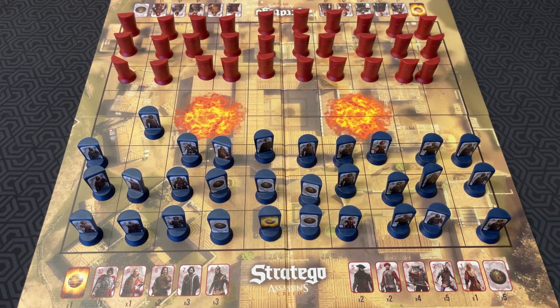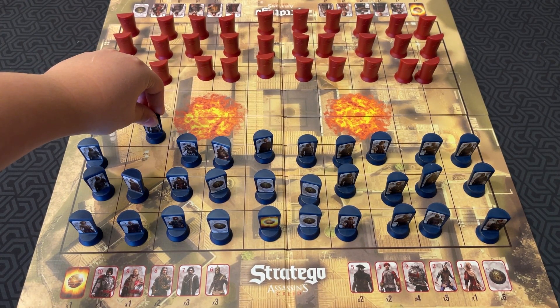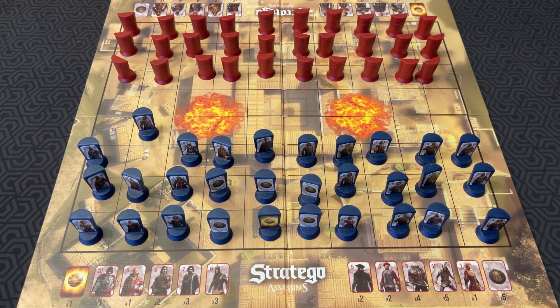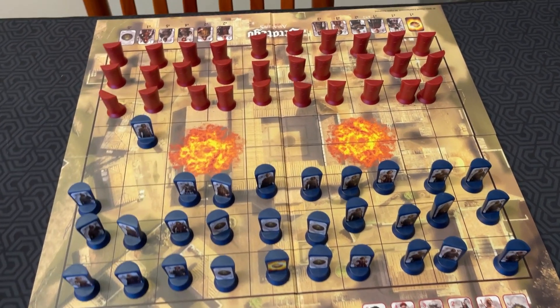These obstacles are supposed to be mountains according to the rulebook, but they're clearly fire — I don't know why they're called mountains, probably a holdover from the original game. Once you have moved a piece, you cannot break the two-square rule, which means you can't make more than three successive turns where you go between the same squares. That's not allowed. If an opponent's piece is in range, you can attack instead.